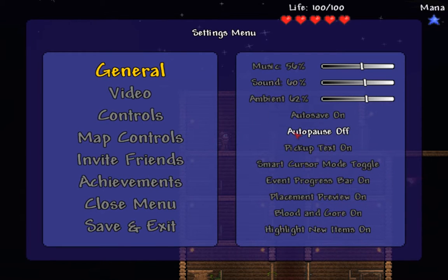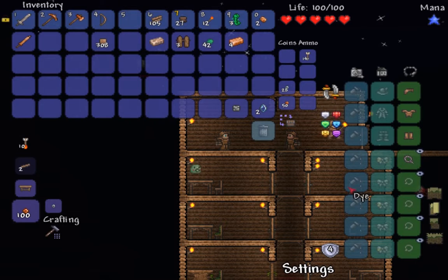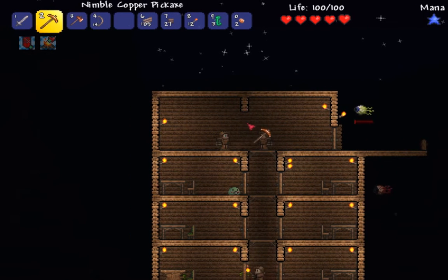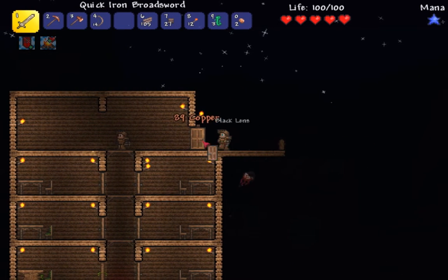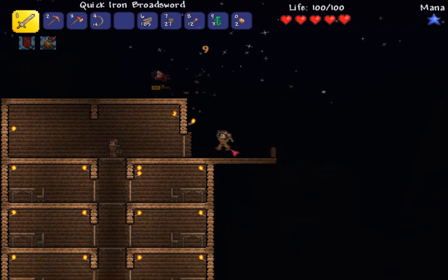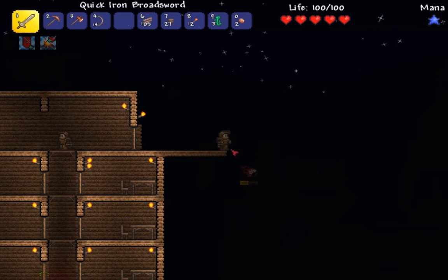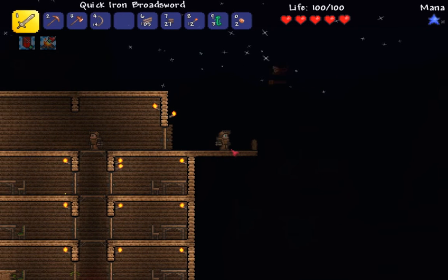What's parallax in the settings? I haven't got a gun. I'm putting my quality on high. You can get mounts. What, we can get a horse or something? Yeah. I'm looking at the controls and R is for mount. Throw is T. Quick heal H, quick mana J, quick buff B. Map controls.